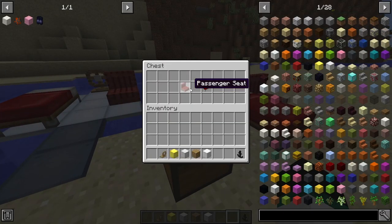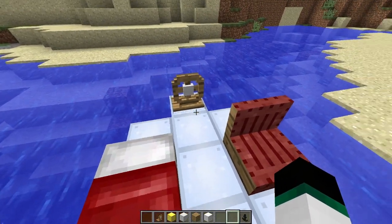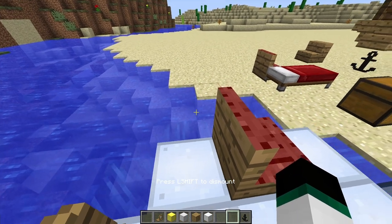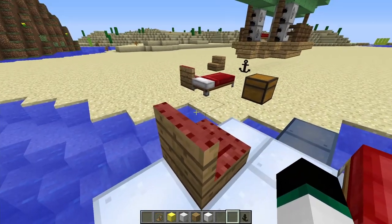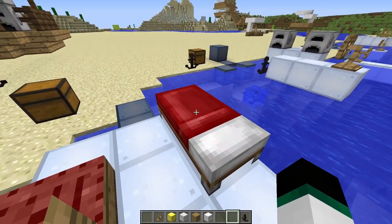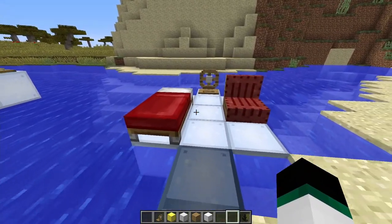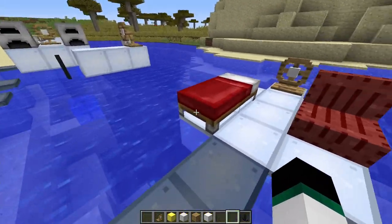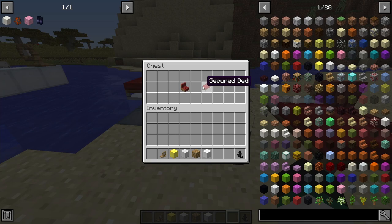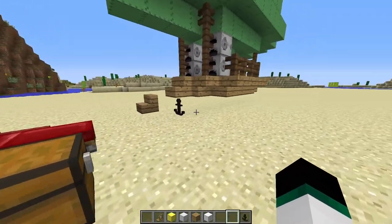Passenger seats let other players ride along — right-clicking the seat while the ship is mounted lets another player board. The secured bed works like a regular bed but stays attached to the ship, since a normal bed would remain stationary as the ship moves away. It's crafted with a regular bed and one iron ingot.